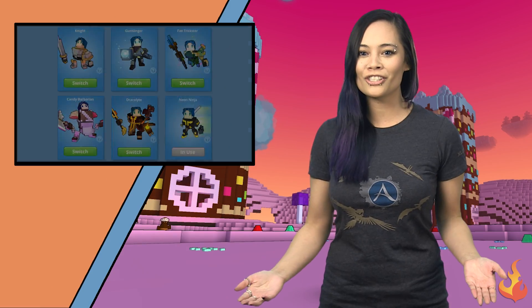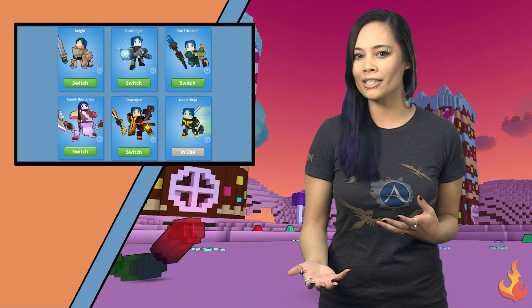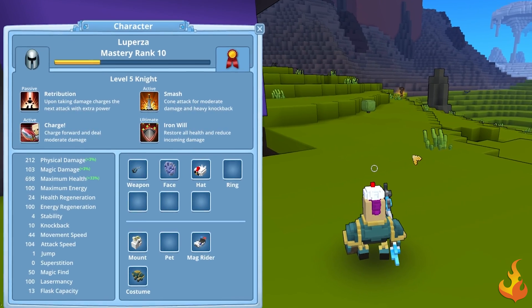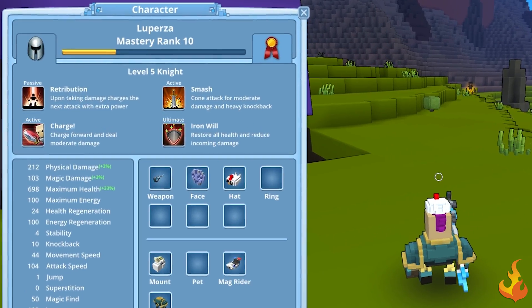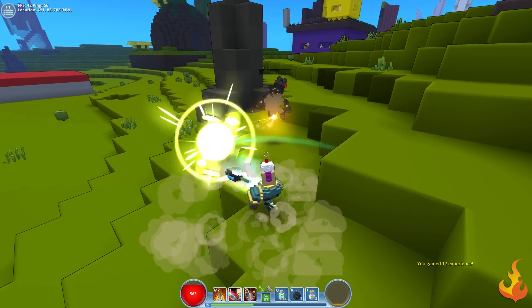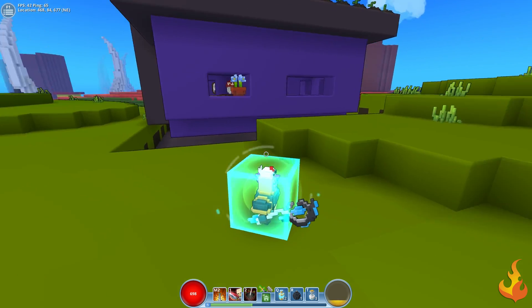Speaking of the class changer, let's move over to each of the classes and give you some combat tips. There are currently six classes to choose from. The first is the Knight. The Knight's passive is Retribution — upon taking damage, it charges the Knight's next attack with added power. You'll also have access to Charge, Smash, and Iron Will as your ultimate attack.